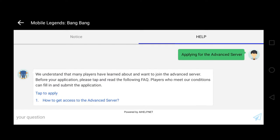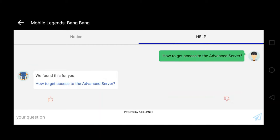Pag-click mo nyan, automatic may auto-reply si Harper, yung kanilang artificial intelligence. Sabi niya, 'We understand that many players have learned about and want to join advanced server. Before your application, please stop and read the following FAQ.' FAQ means frequently asked questions. 'Players who meet our conditions can fill in and submit the application.' Bago nyo i-click yung tap to apply guys, i-click nyo muna itong 'how to get access to the advanced server.' Pag kin-click nyo yun, magre-reply agad si Harper.